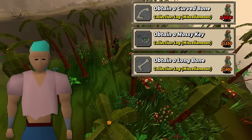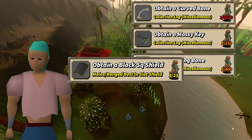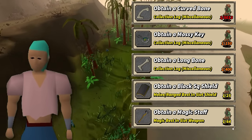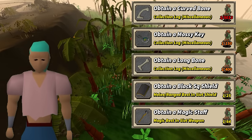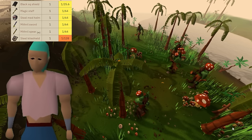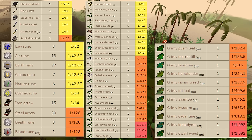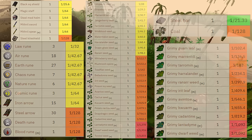I can also get some new best-in-slot items from the mossy giants — the black shield being my best-in-slot ranged and melee shield, and the magic staff. The magic staff is huge for the account, being the first weapon that lets me auto-cast spells. They also drop the steel med helm, mithril sword and spear, the steel kite shield I'll sell at the general store, various runes, herbs and seeds, iron and steel arrows, as well as steel bars and coal which I'll be hoarding for later use.